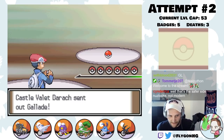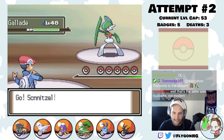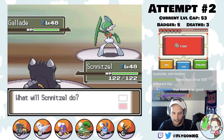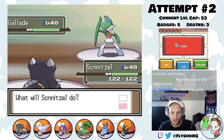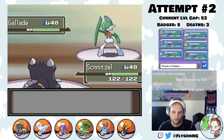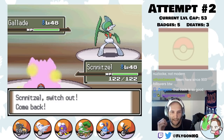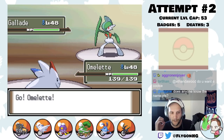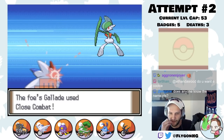He leads Gallade. This thing has a Scope Lens, which is kind of scary. But this thing is always going for Close Combat because it guarantees the kill. So we're going to go to Omelette, who times-four resists this. Even if it crits, it takes like 33% or something.